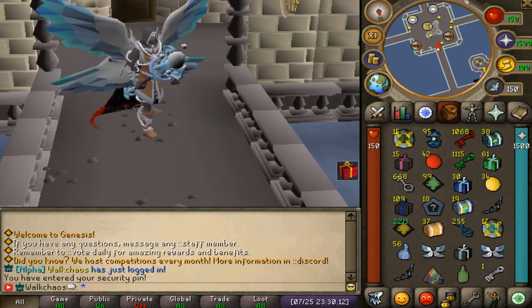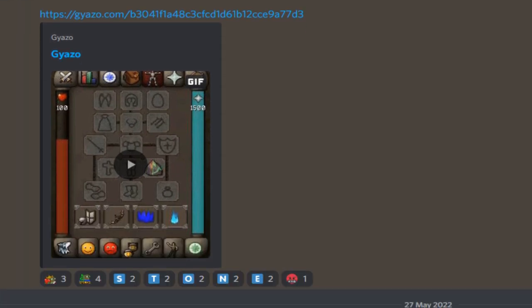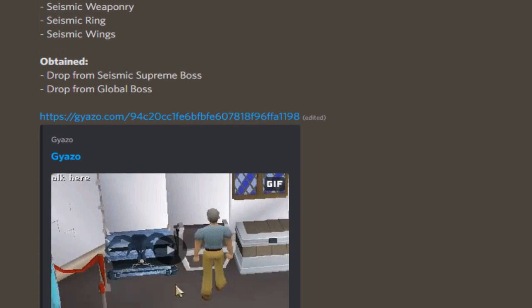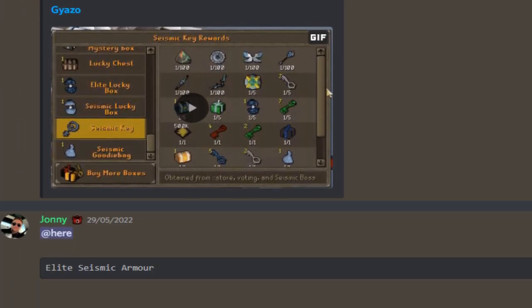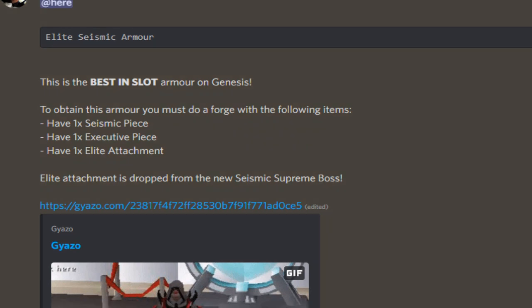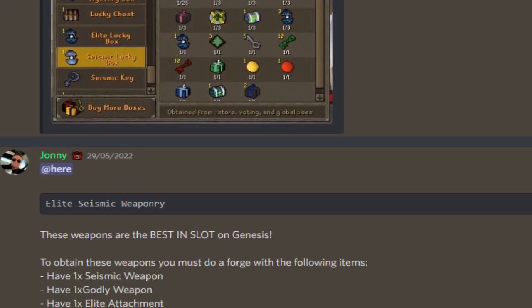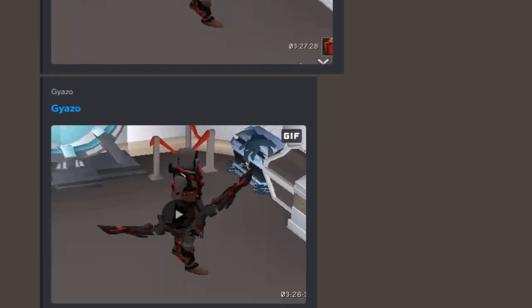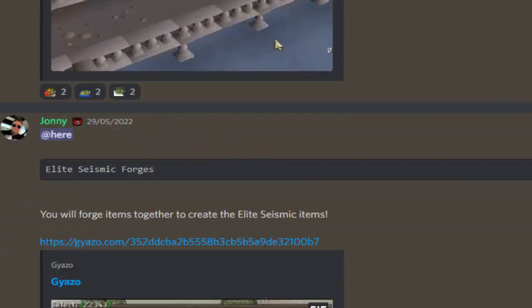Let's get right into the video. If you go to the Discord, you'll find the sneak peek section right here. I'm honestly not even sure where to start because there's so much crazy stuff that has been added within the last couple of weeks and months. The elite seismic armor — I'm not even sure if that's in game already — and seismic boot loot for sure. You get the idea: there's so much new content these guys are adding.